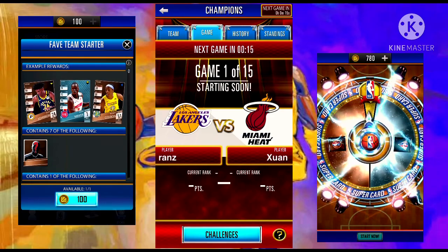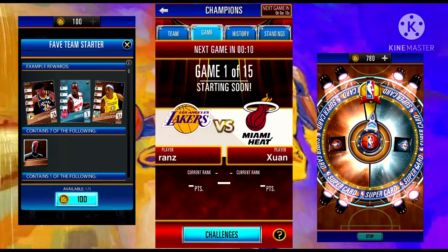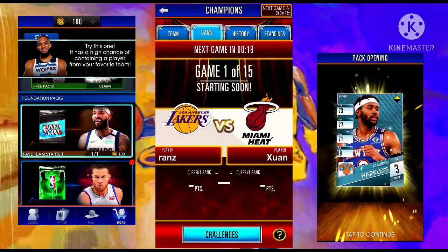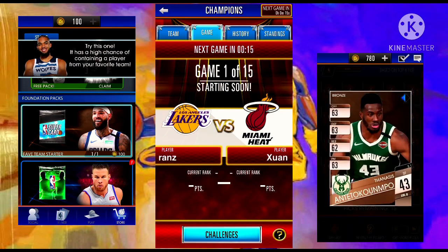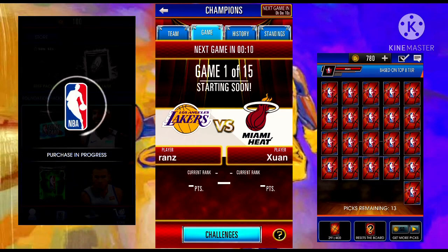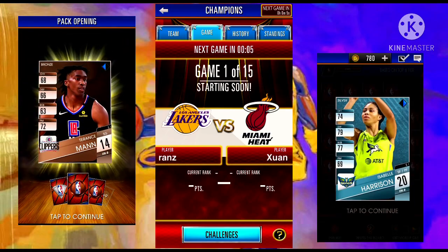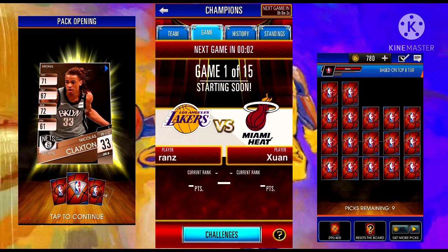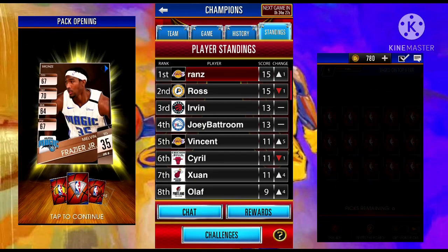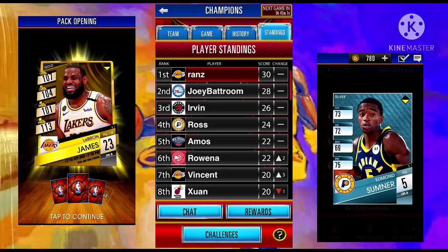The whole tournament takes 15 hours of your time. All players lose stamina, but the players who participated in the game will lose more. This is why you need to monitor progression after each game — set that alarm clock every hour, as maintaining full stamina for all your players is vital. Players are randomly selected for the games. This is the standing after 5 games, and this is the standing after 10 games.